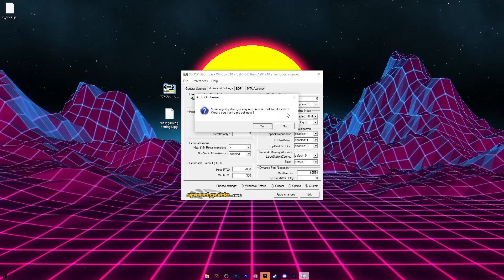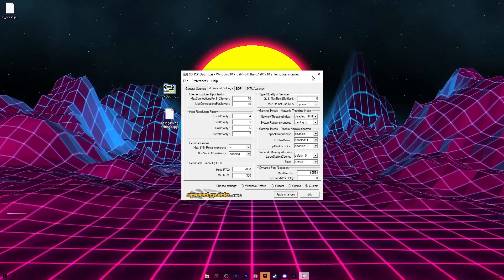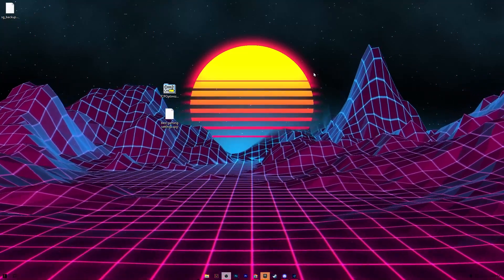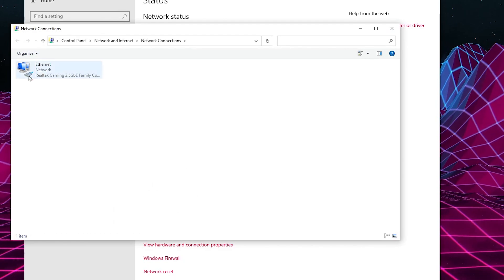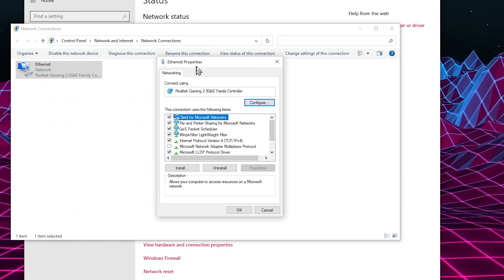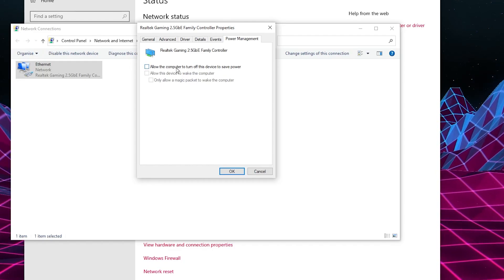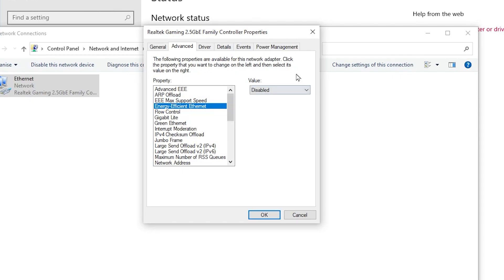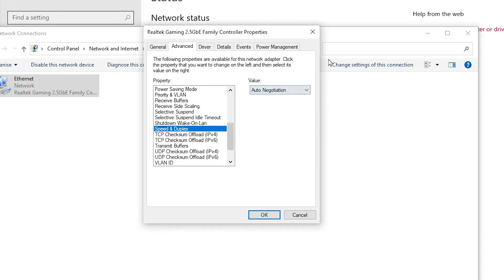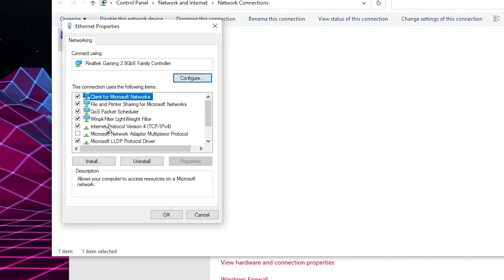A pop-up will appear saying some registry settings may require a reboot to take effect — click No for now, we'll restart later. Close TCP Optimizer. Now go to your Windows network icon, open Network Settings, go to Change Adapter Settings, find your adapter, right-click and go to Properties, then click Configure. Go to Power Management and uncheck 'Allow your computer to turn off this device to save power.' In the Advanced tab, set Energy Efficient Ethernet to Disable, Green Ethernet to Enable, and Speed & Duplex to Auto Negotiation. Click OK.